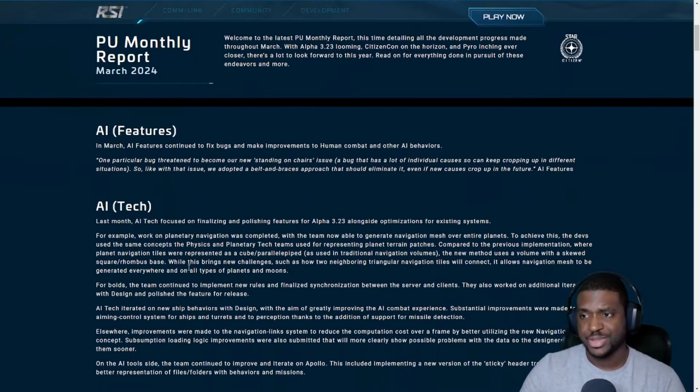They're focused on finalizing and polishing features for 3.23 — all good stuff. Work on planetary navigation was completed, with the team now able to generate a navigation mesh over an entire planet. This is really important to bring these locations to life. We've kind of seen NPCs at outposts and distribution centers, and they are pretty lifeless in my opinion.